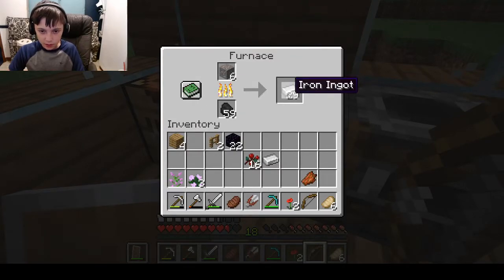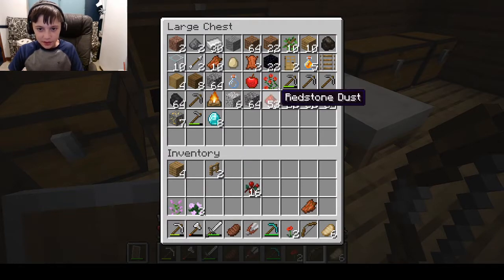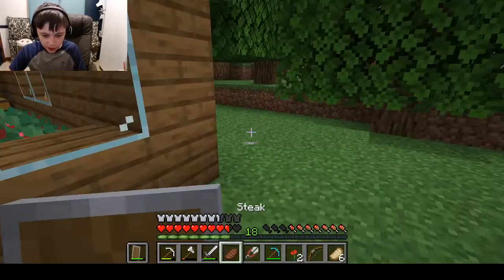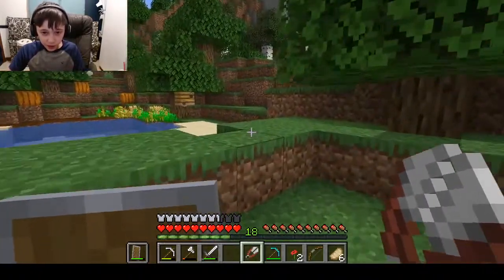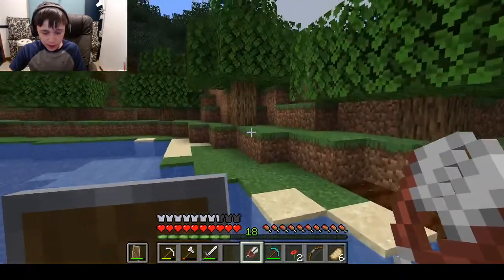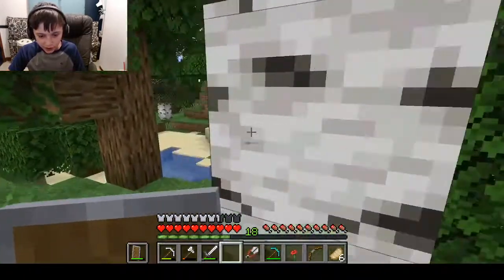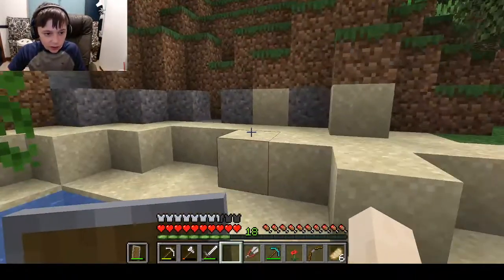All that iron smelted — now we have 30 iron, that should be enough. We're actually going to go on a little adventure to try and find a beehive with level 5 honey somewhere else, so we can make ourselves a beehive and put it in a place with some bees. That's the plan anyway. Oh — gravel! Hell yes, it's about damn time.